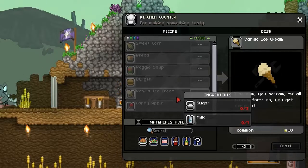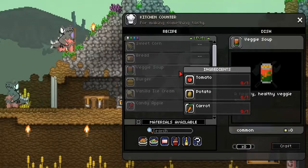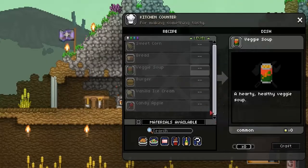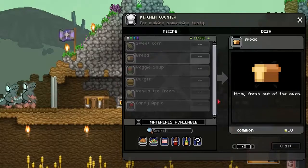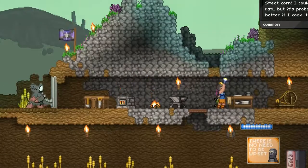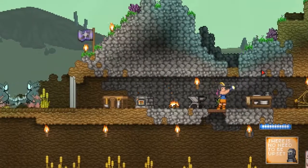What do we need for vanilla ice cream - sugar and milk. Candy apple - apples and candy, oddly enough. Veggie soup - tomato and potato. Did we run through all our bread? So we have 10 bread - bread is good to run around with. And we didn't plant any of our seeds.